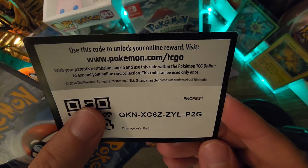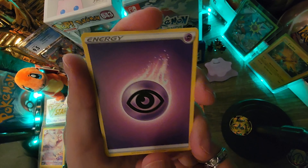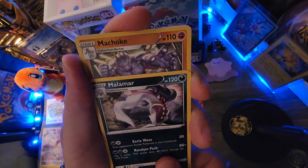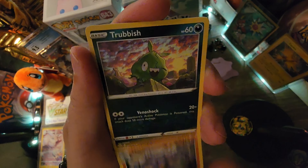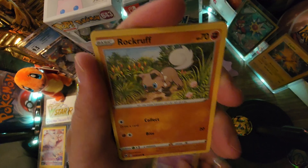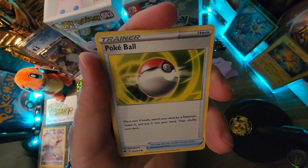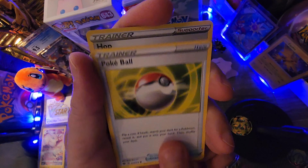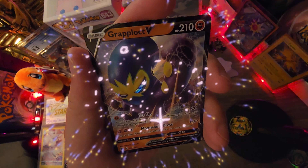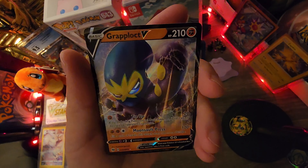Code card, one, two, three, four, and a psychic energy. Hyper Potion trainer, Malamar, Machoke, Trubbish, Galarian Linoone, Rockruff, Potion trainer card, trainer Pokéball, and a reverse holo trainer card. Oh nice — a V card! Sweet, Crabominable V, nice!